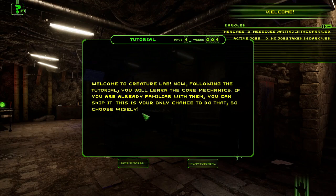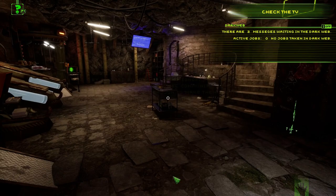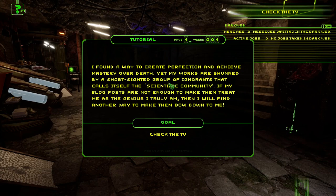Here we are at the tutorial screen — Day One, Week One. Welcome to the Creature Lab. Following the tutorial you'll learn the core mechanics; if you're already familiar you can skip it. Let's play the tutorial. The narrator says: 'I found a way to create perfection and achieve mastery over death, yet my works are shunned by a short-sighted group of ignorance that calls itself the scientific community. If my blog posts are not enough to make them treat me as the genius I truly am, I will find another way to make them bow down to me.'